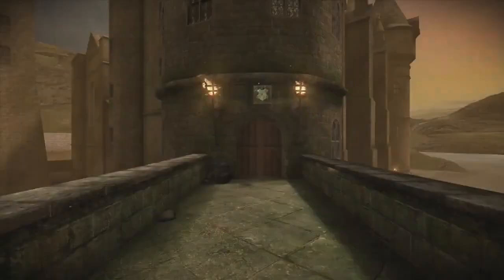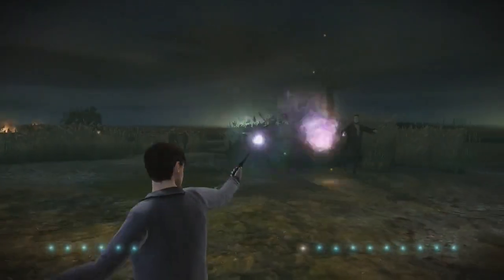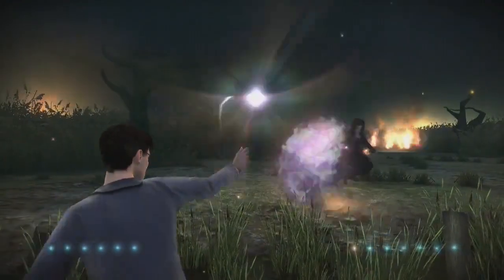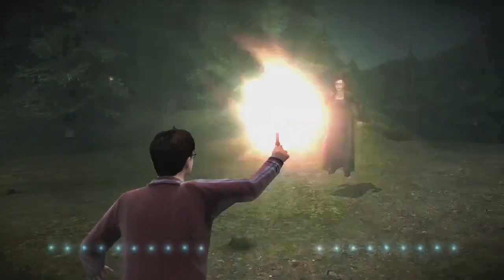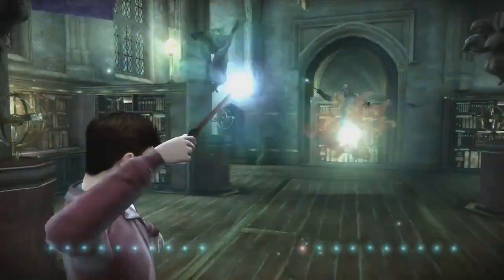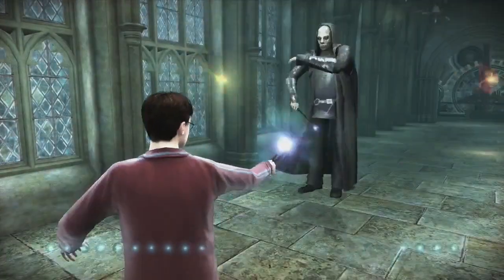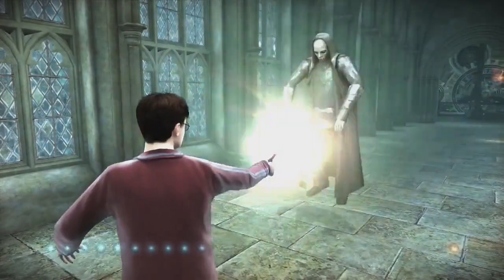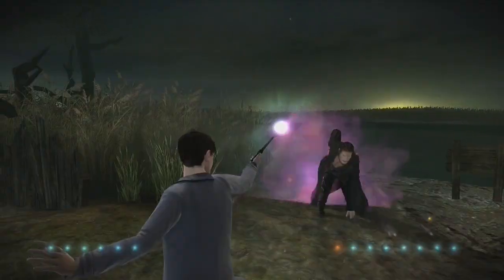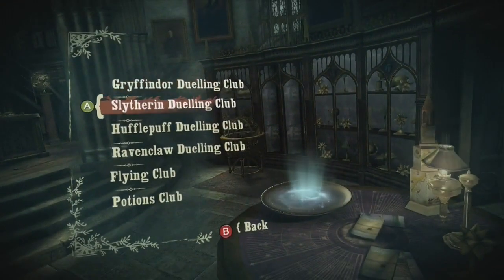You also take on the werewolf Fenrir Greyback on two occasions - once while defending Ginny outside the Burrow and once during the game's finale. You also take on Bellatrix Lestrange twice, as well as Malfoy and a couple of Death Eaters. Pretty much all the combat uses the same refined dueling system, and it's much better than the combat in The Order of the Phoenix. The combat is actually one of the best things about this game. There's also a two-player dueling feature so you can play with a friend.